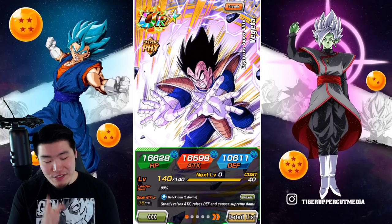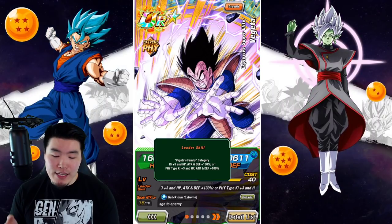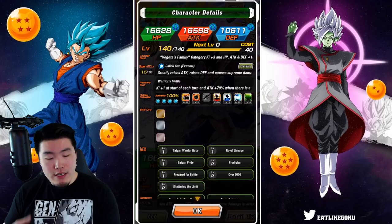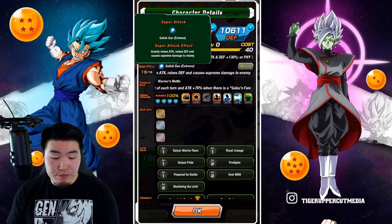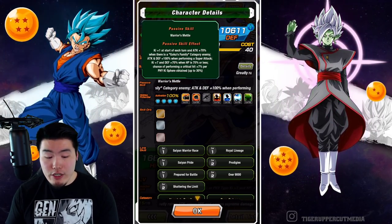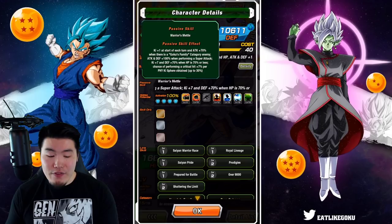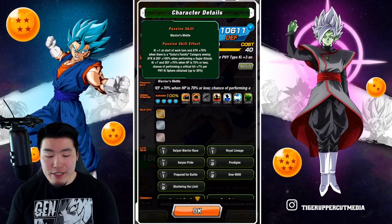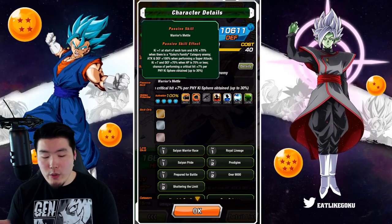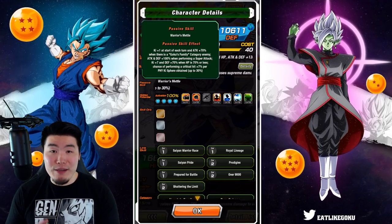Starting with his leader skill: it's Vegeta's family category, ki plus 3, HP attack and defense plus 130%, or Fizz type's ki plus 3, HP attack and defense plus 100%. Super attack greatly raises attack and raises defense, and causes supreme damage. Passive is ki plus 1 at the start of each turn, attack plus 70% when there is a Goku's family category enemy, and attack and defense plus 100% when performing a super attack, ki plus 7, and defense plus 70% when HP is 70% or less, and chance of performing a critical hit plus 7%, per Fizz ki sphere obtained up to 30%.